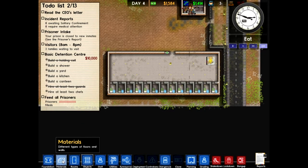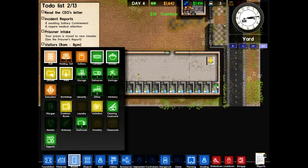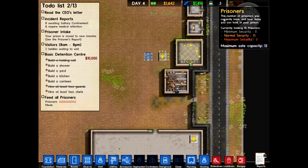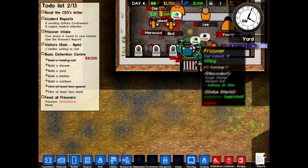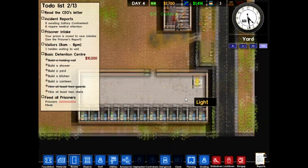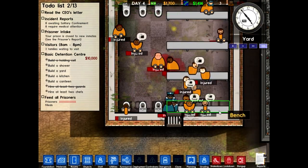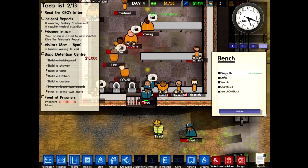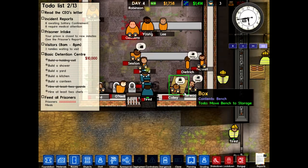Let's go ahead and set these rooms as cells. Boom — 15 out of 13 can now go into a cell, once they decide they want to start moving them. I think that might be a problem, so let's go ahead and dismantle that. That was a problem, it seemed — or maybe it wasn't.